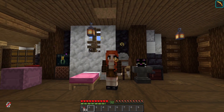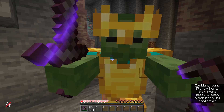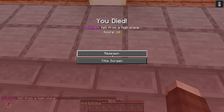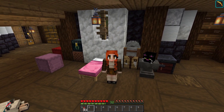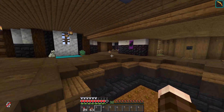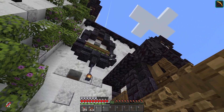I think my Minecraft is broken, because for some reason I keep getting this screen over and over and over again. So my Minecraft is broken — it clearly has nothing to do with me. We're going to try and make that little red death screen a little more easy to deal with by getting ourselves a trading hall set up inside our library.